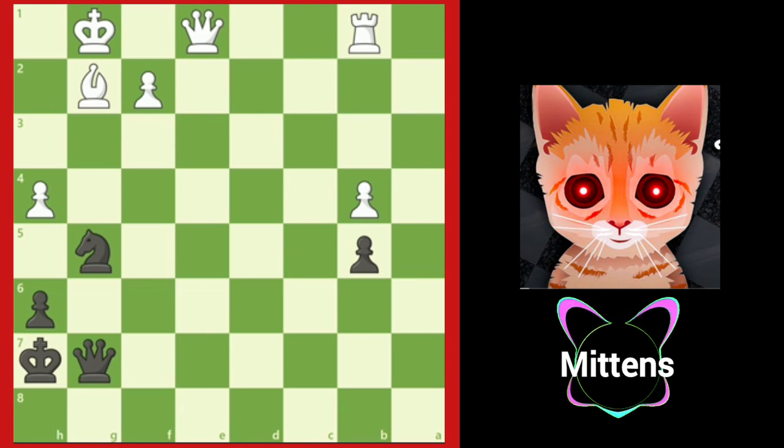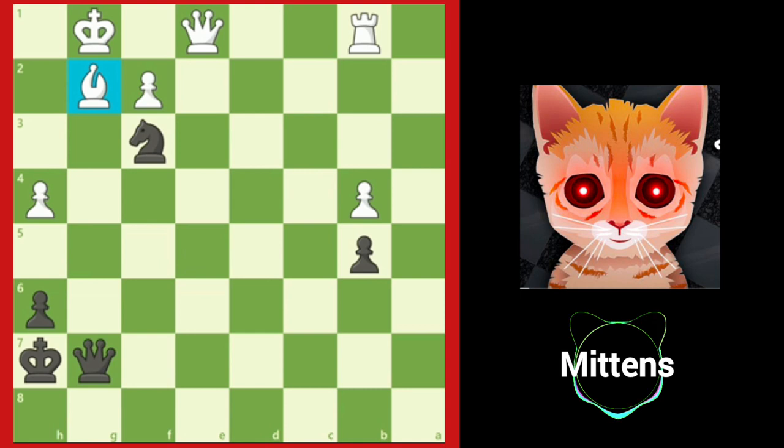Instead, white lunges forward with h4, thinking that black's checks were useless, missing the fact that after knight f3 check, white's bishop is pinned. So black forks the king and the queen.